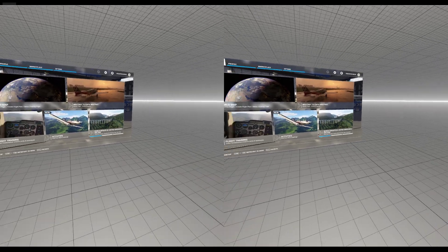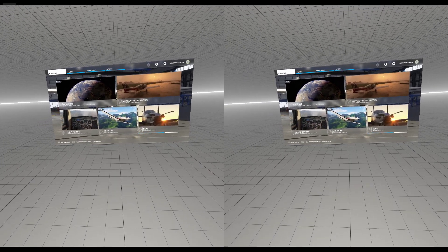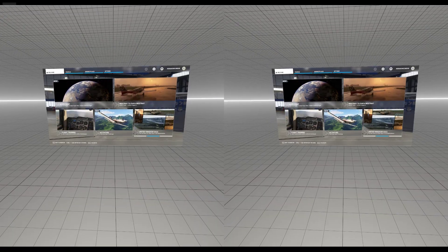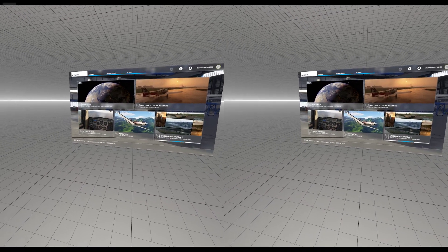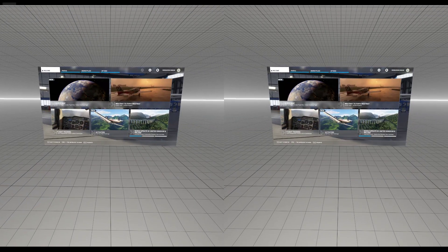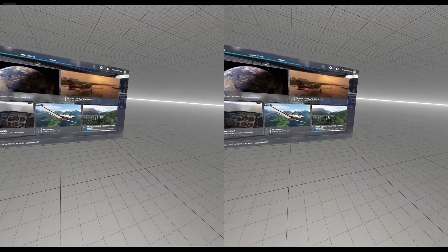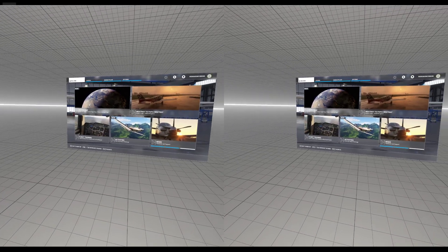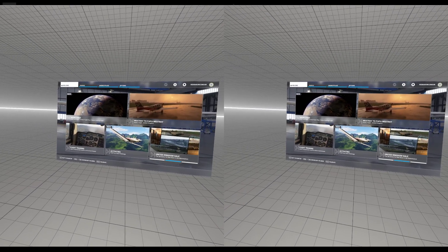Here we are, and for whatever reason this thing is just constantly blipping. I tried several different settings, changing things from Windows to gear tour performance, and that didn't seem to make any kind of difference. I did some things with the Oculus debugging tool and that didn't seem to make any difference either — it still blips.